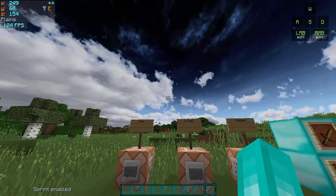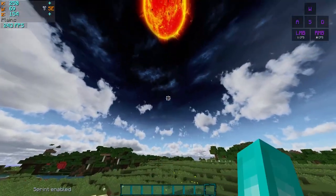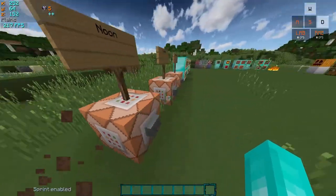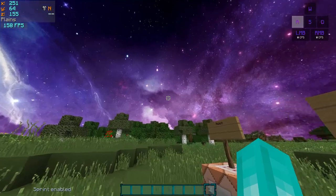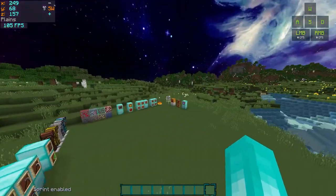My texture pack has custom sky maps. As you can see, there are clouds, a dark sky, and a sun which looks beautiful. If you take a look at sunset, this is what it looks like — it looks really nice in my opinion. And if you take a look at midnight, it also looks really nice because of the nebulas, stars, and the moon.